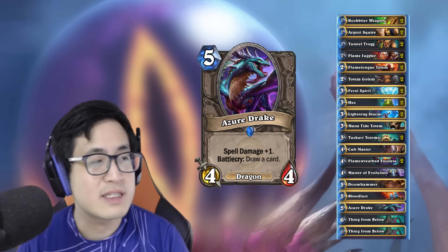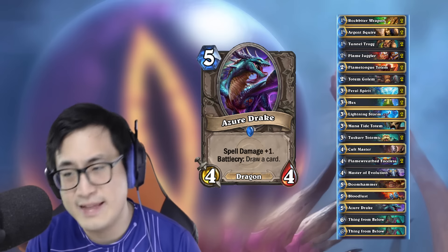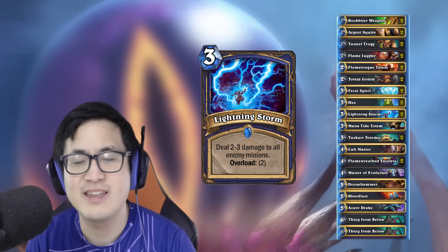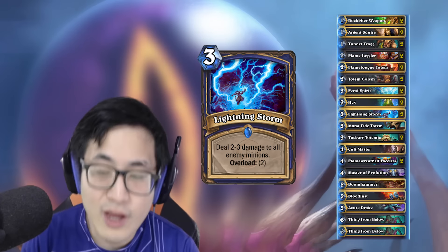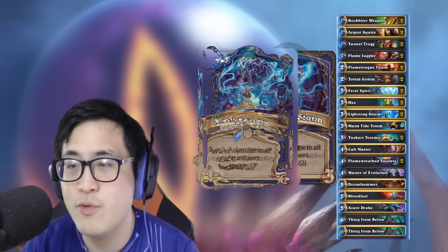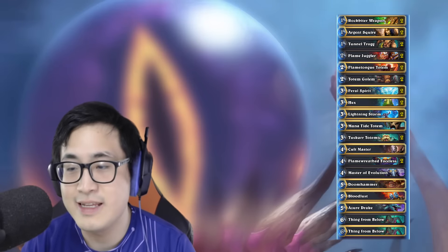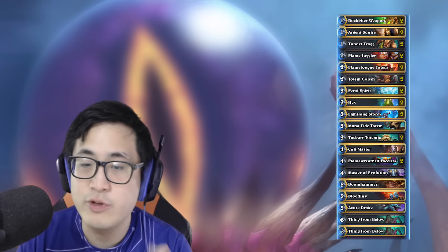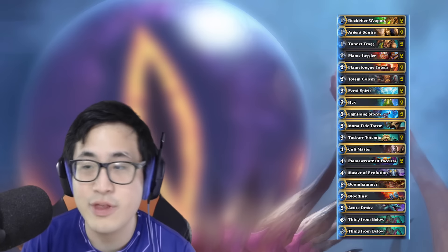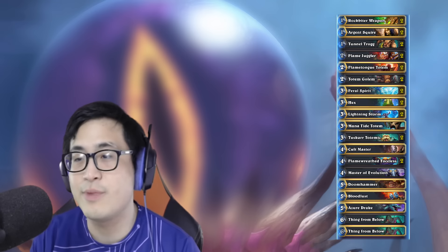However, I do not think you need as much draw or even spell power, because this deck has really no spell damage except for the Lightning Storm, which can be useful with the Azure Drake. Basically, this deck relies on heavy 1, 2, and 3 drops to remove and kill the opponent. It often actually overpowers and out-tempos Zoo, Facehunter, as well as many other tempo decks out there.